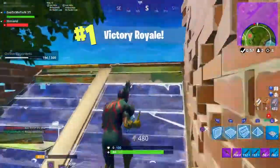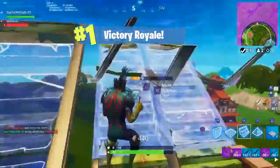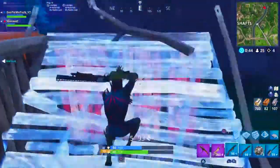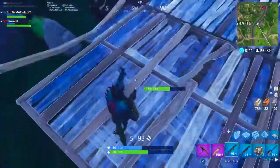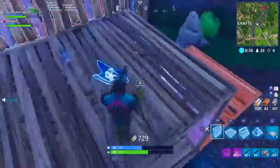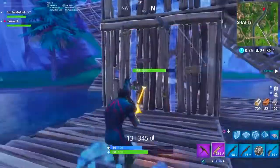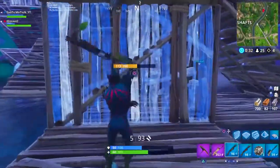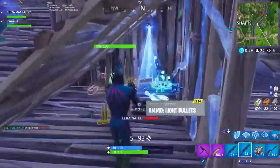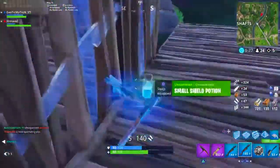We're looking at which shotgun combo is the best — meaning two shotguns in your inventory so you can shoot and switch. If you only want to rock one shotgun, your best bet is to find the blue tactical shotgun. But if you're trying to rock two, that's exactly what we're going to break down right now.